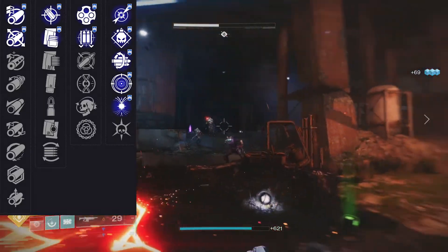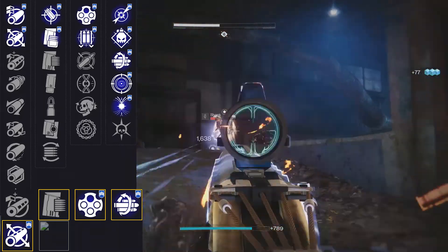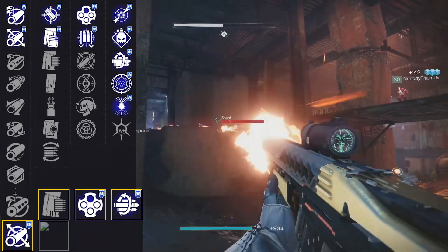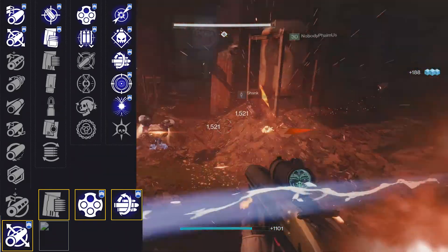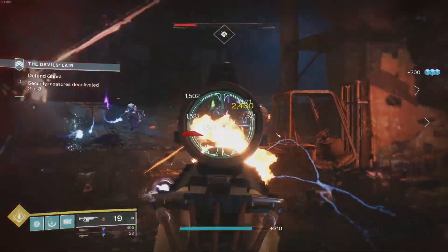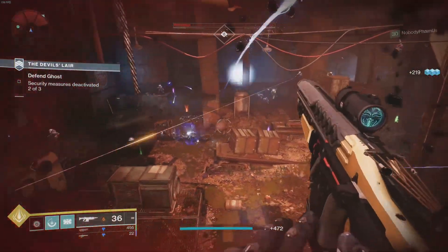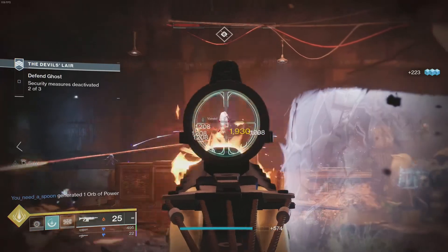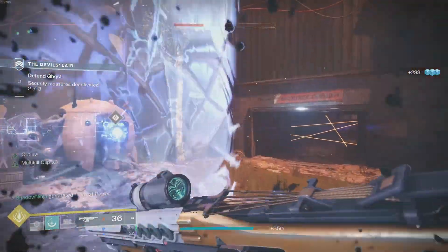My personal roll has been mainly Outlaw and Multi-Kill Clip. Unfortunately I don't have a great second column roll — I'm running Alloy Mag and Fluted Barrel right now. It's not the best, but Outlaw and Multi-Kill Clip have been working very well. If I could get one more improvement it would be Accurized Rounds or Tactical Mag, since reload speed is helpful — this weapon only has 36 rounds and can feel slow. Auto Rifle Reloader greatly increases reload time, and Outlaw stacks on top of that.